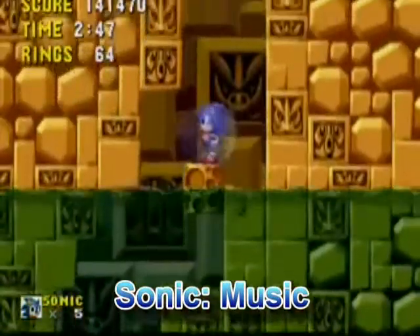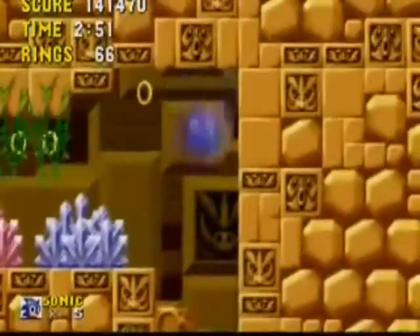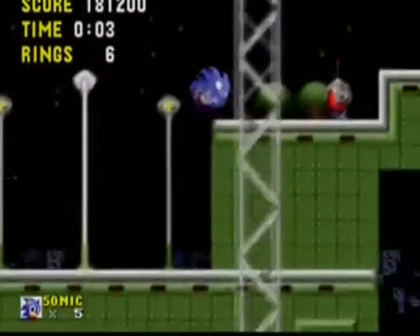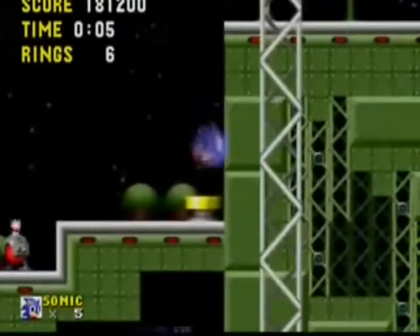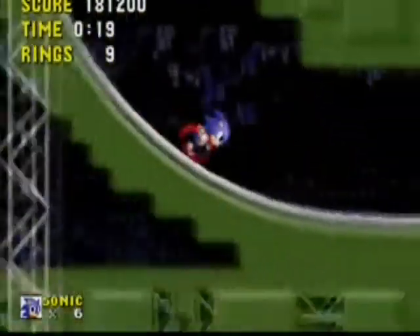The music in Sonic the Hedgehog is probably some of the most memorable and the best the Genesis can provide. Still to this day, the Green Hill Zone music sticks in my mind — it's a classic. Speaking of music, did you know there was originally going to be a cutscene with Sonic breakdancing with his band? It was later cut and replaced with a Sega chant.